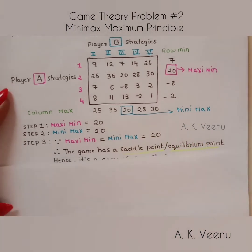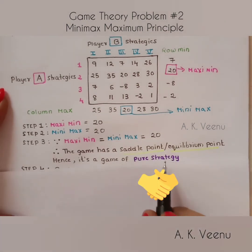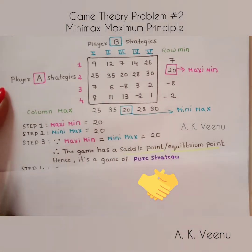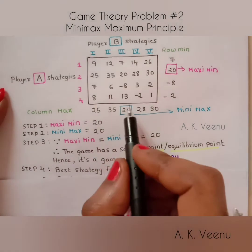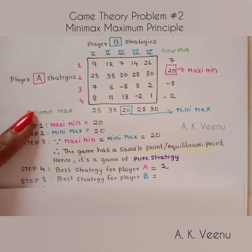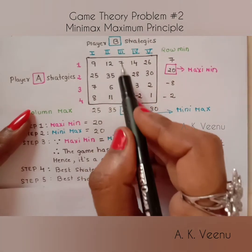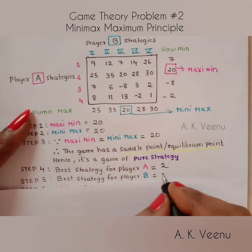Hence it is a game of pure strategy. A pure strategy simply means a strategy that provides the best outcome to each of the players. The best strategy for player A is the row corresponding to the saddle point, which is row 2. The best strategy for player B is the column corresponding to the saddle point, which is column 3.